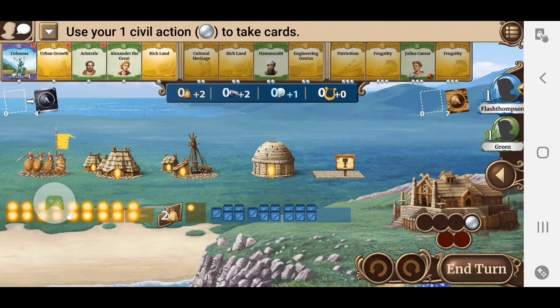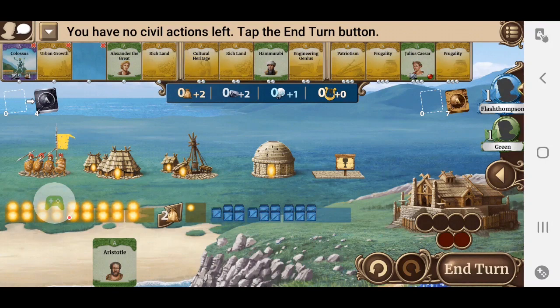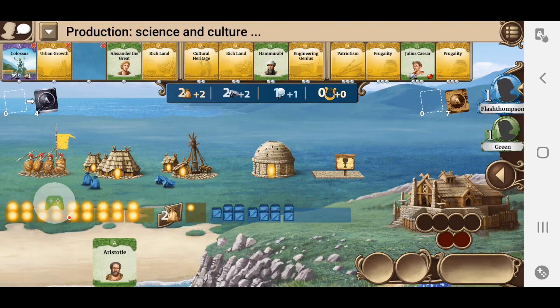Right off the hop, you can see I get to go first. The first option I have before me is just one civil action. I can take a leader in the green cards, I can take a wonder in the purple cards, or I can take the yellow cards. The yellow cards are by far the worst because they're just temporary boosts. The leaders — because I get first crack — I get a really good chance to build in a certain direction. I love Aristotle. He gives me a science bonus, so I'm going to go that way. That's it — that's the first turn.